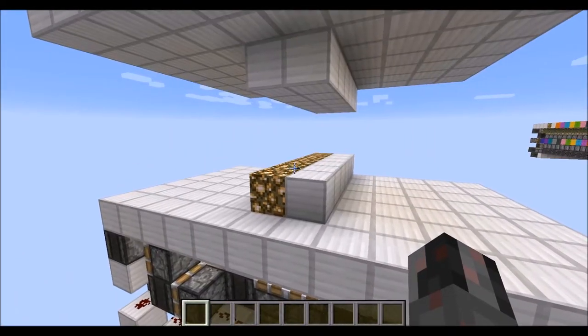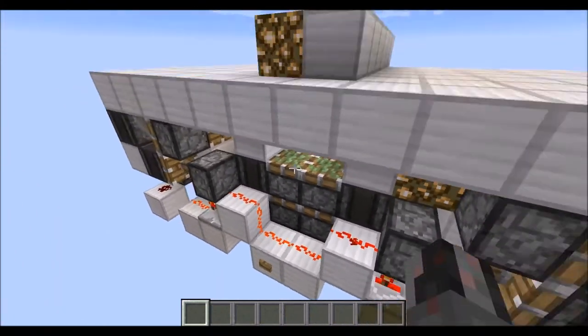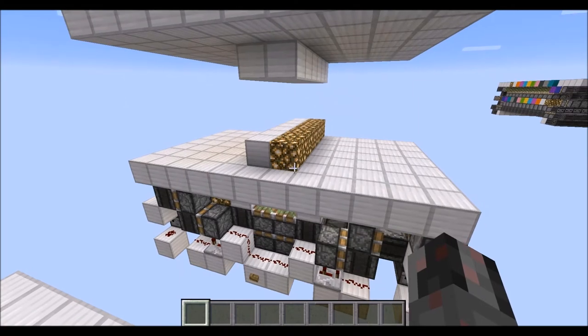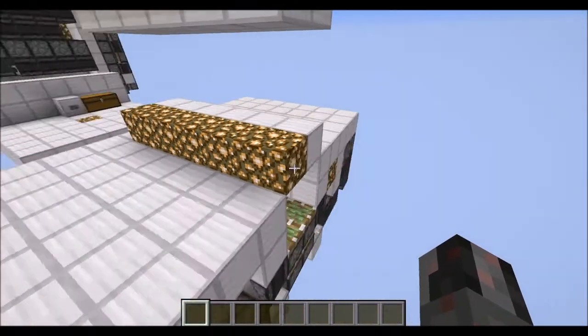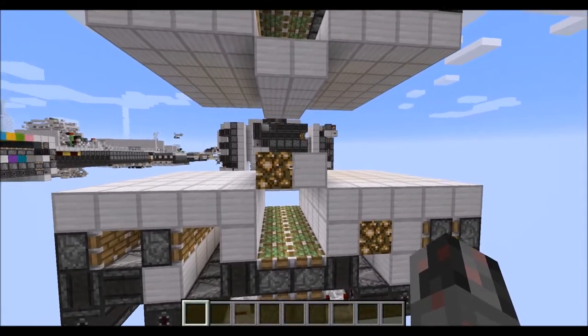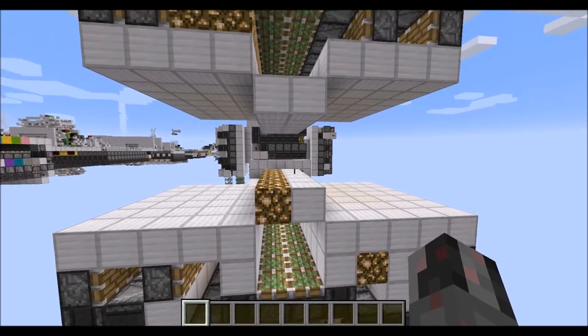So let's show you this in action. The floor block swapper has a button down here, and if I press this, this two-block-wide stripe gets exchanged. There is one little limitation I want to mention right now, and that is, in each of the two alternatives, one stripe must be completely full blocks.